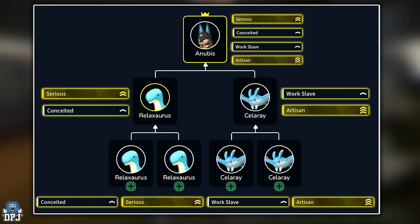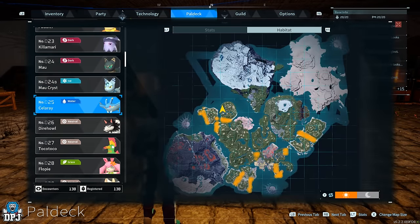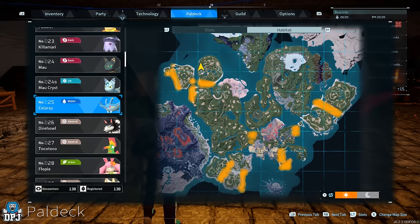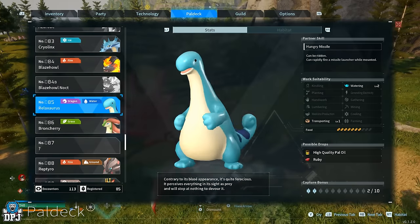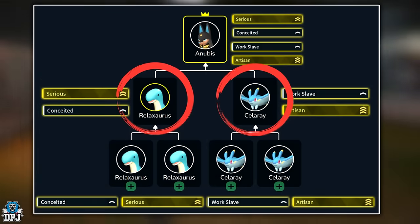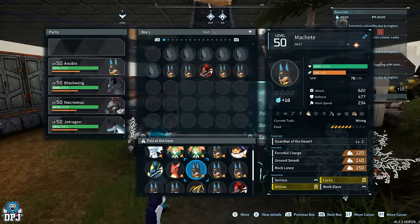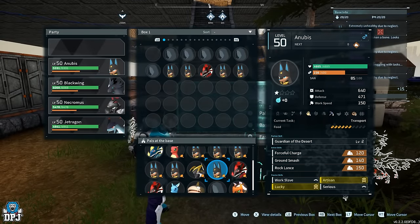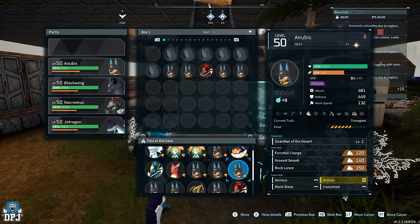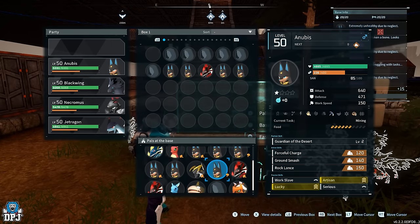As you can see by the tree on screen, you want two passives on a Celerae and two on a Relaxorus — they can be mixed. As long as all four passives are obtained between the Celerae and the Relaxorus, you're good. I personally tamed a ton of Celeraes and Relaxoruses until I found all four passives between the two, made matched pairs, bred them together, and that guarantees you an Anubis. I personally have about ten of this variant running around all three of my bases. So easy to obtain — that's why it's first. The base working Anubis is one of the best pals in the entire game.